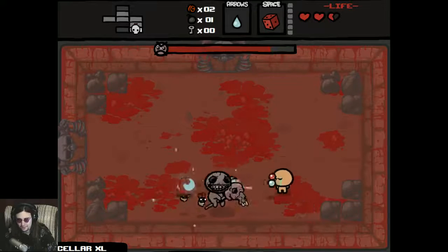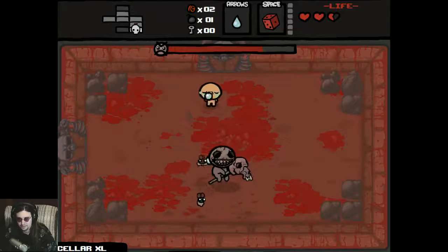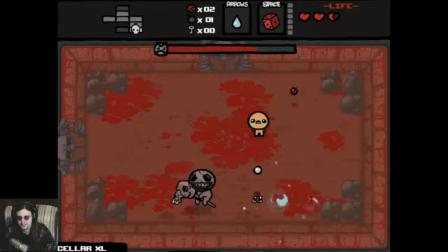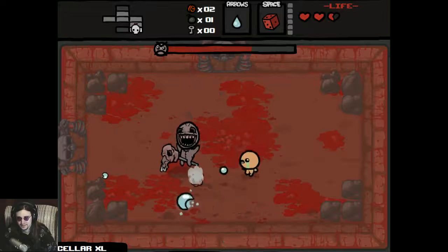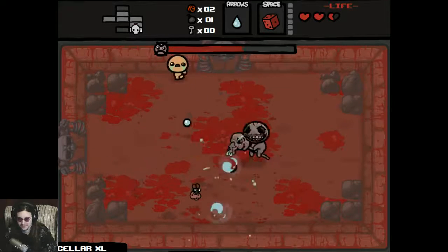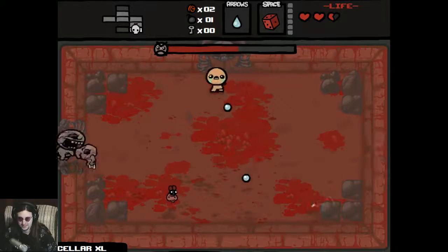Right here I could reroll the cube of meat to get an HP upgrade or something else, and I think I will do that. Usually I like a single cube of meat but not this early in the game. I'd really like the chance to get something resembling a damage upgrade. I actually forgot how to fight Famine, which is kind of embarrassing since fighting Famine is one of the first patterns you ever memorize in the game.